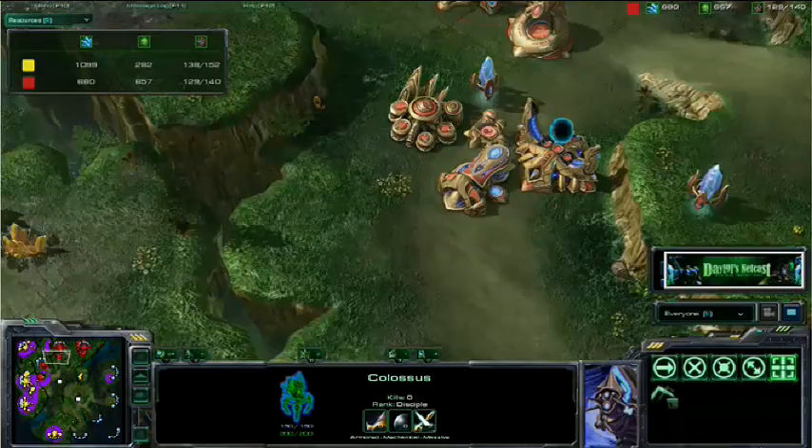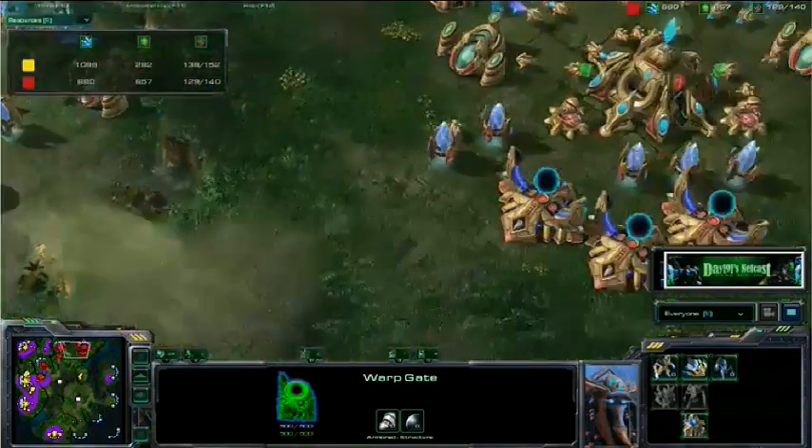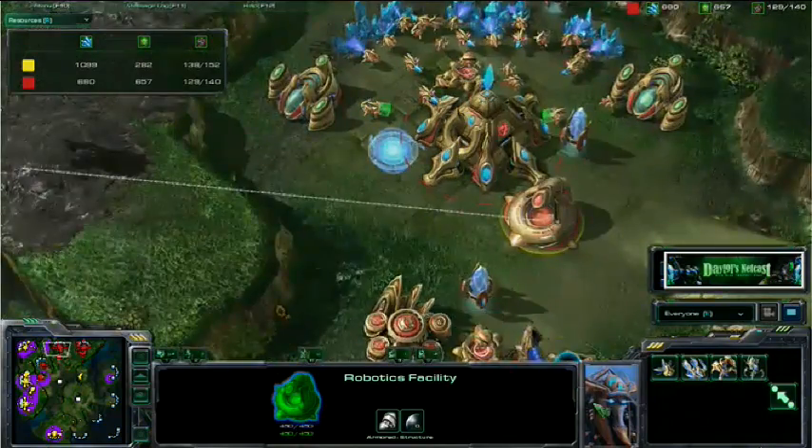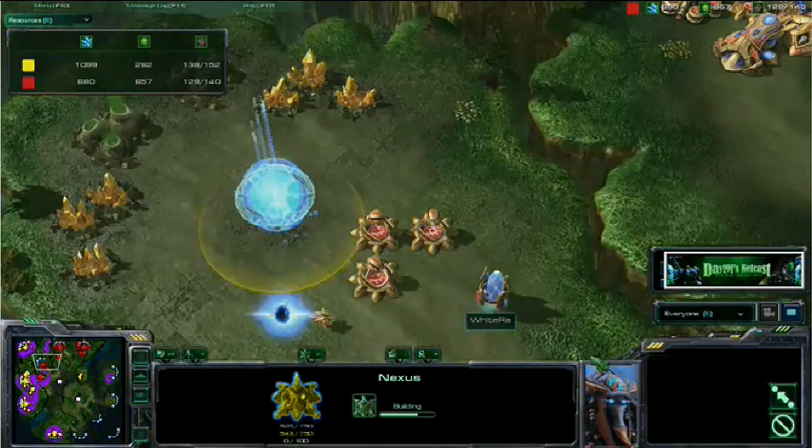There's a third Colossus. Not huge numbers of Colossus — still just four warp gates, still just one robotics facility. Expansion coming up. And this is interesting because you feel, money-wise as Protoss against Zerg, that you can support about four gates and one robotics facility and have plenty of money to do other stuff, like expand.